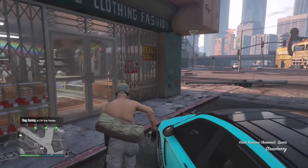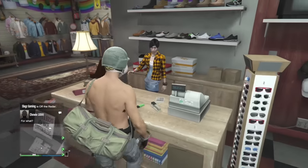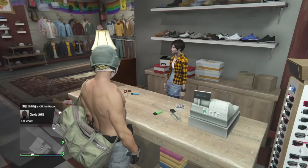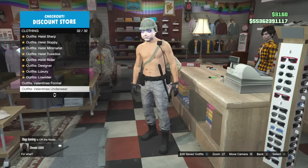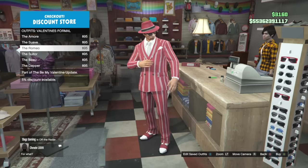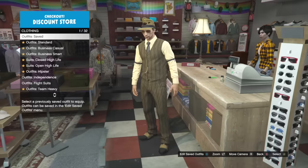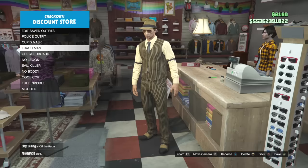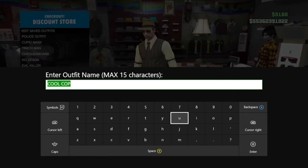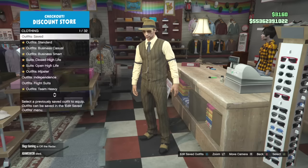All you want to do is head down to any clothing store and go to the front counter. You'll want to save this, then go down to the Valentine's Day section and pick whatever Valentine's outfit you want. You can do the invisible arms glitch too, but in today's video I don't do that — you just have to have a short shirt.